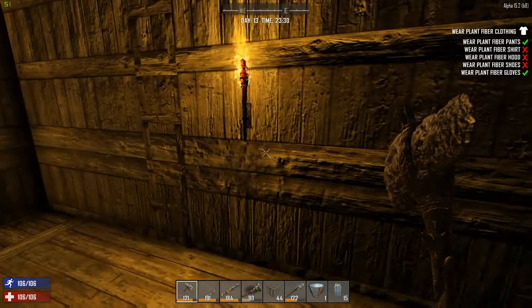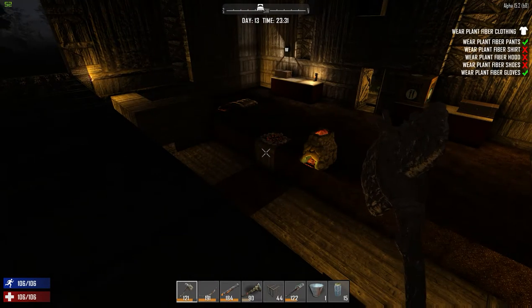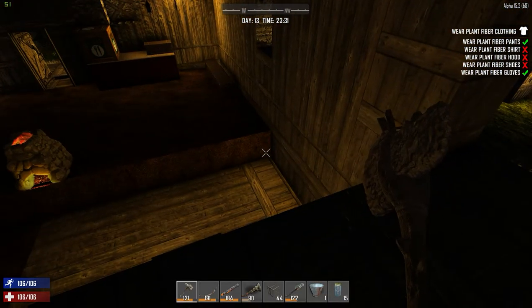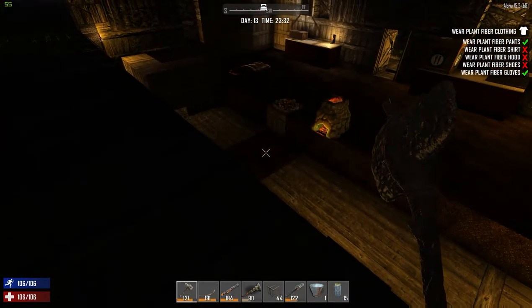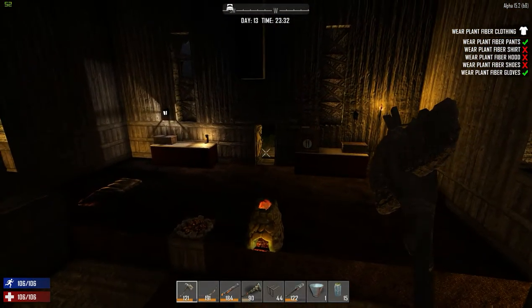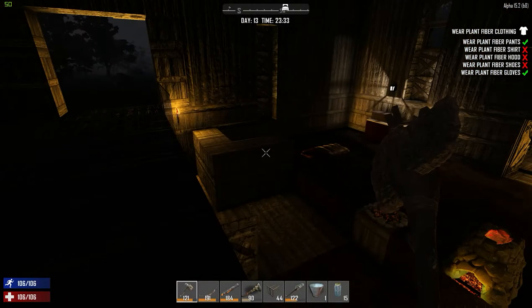I got rid of the wooden walkway that went over the slope — I decided to remove that. I've also gone and built this second floor in the building, done it four high, because I've noticed that these dogs can jump quite high. I don't think they can do four high, but I do think they can do three high, because one had jumped up on the platform and almost got through the door.